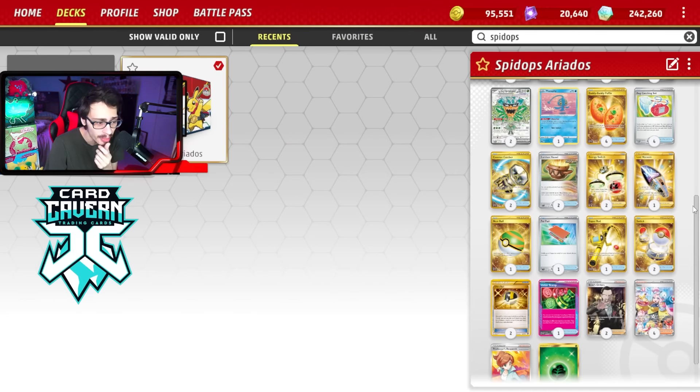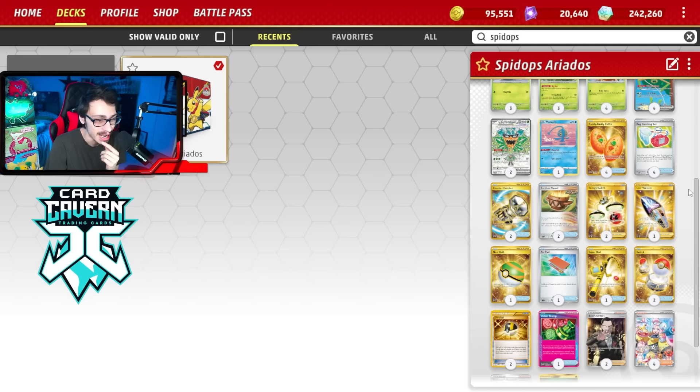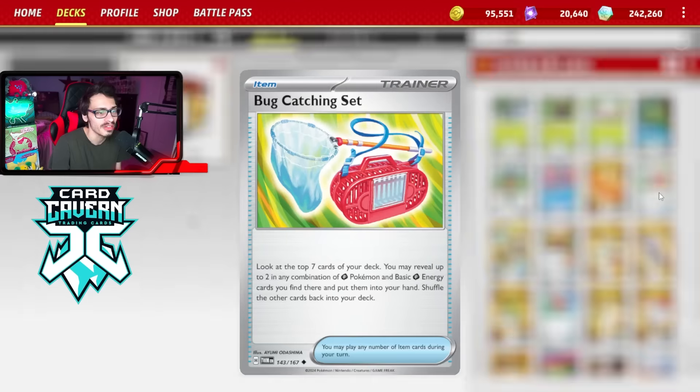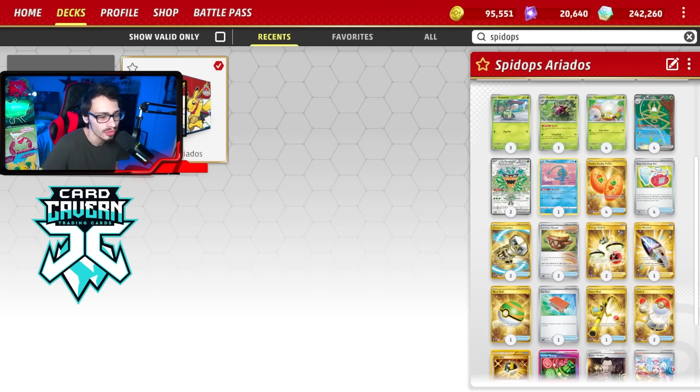It's a fun troll deck and I did enjoy it. I think I'd make some changes: maybe one copy of Superior Retrieval, potentially a Jamming Tower, and maybe cut the Ariados line down from three-three to two-two. The one-prize attacker is nice but maybe two-two is fine. A Pidgeot V could be interesting to really trap the opponent out. Bug Catching Set really elevates the deck — more Grass support is very nice. A third Energy Switch is also very much warranted.